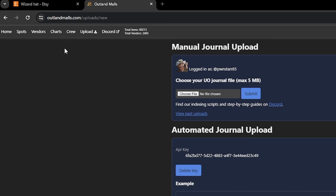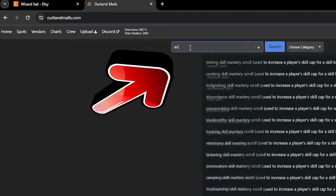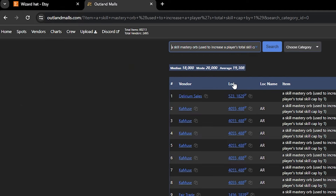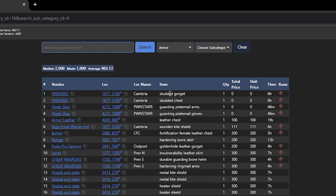Searching for an item is actually really simple. Under the Home tab, just type in the item name. There's also a subcategory option you can use as well. For instance, if maybe you're looking for armor but not sure exactly what, or you just want to see what's out there. Something I personally found that was pretty useful was the buy script.